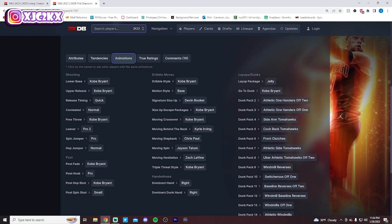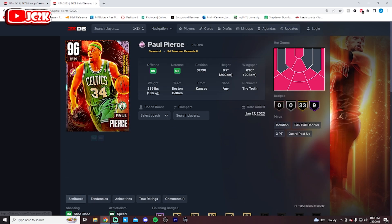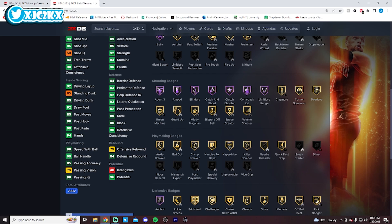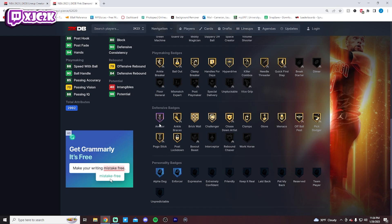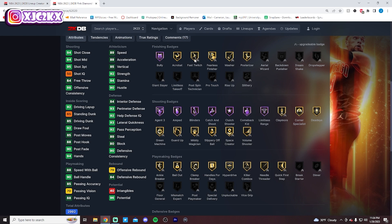Number 6 is Paul Pierce — one of the best free cards that has dropped recently and one of the best free cards in the game, period. 6'7" with a 6'10" wingspan, hotspots everywhere outside the three. 9 Hoffs include Agent 3, Blinders, Catch and Shoot, Limitless Range, Bully, and Anchor. Tons of good gold badges, and Hoff Anchor is so nice at the shooting guard position. Playmaking and slashing badges are really good on gold, even with no Limitless Takeoff. He's a very good shooter, solid slasher, and a really good defender.